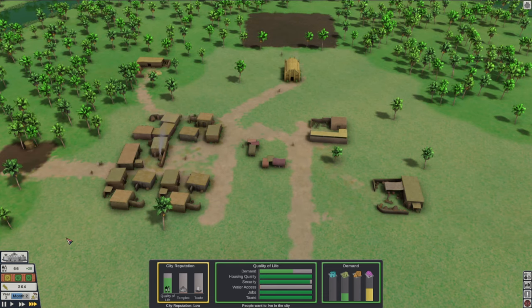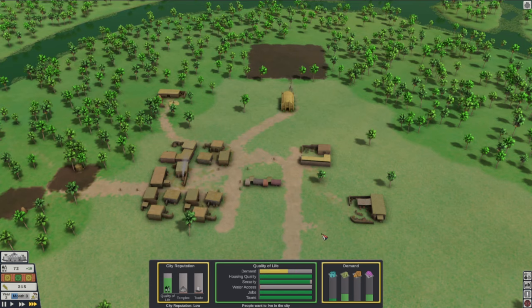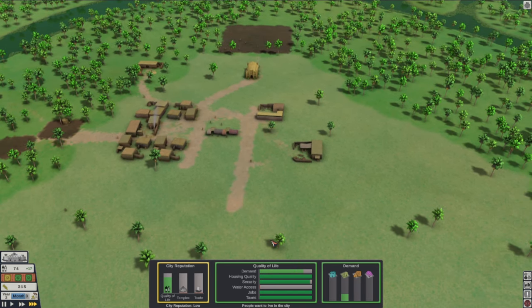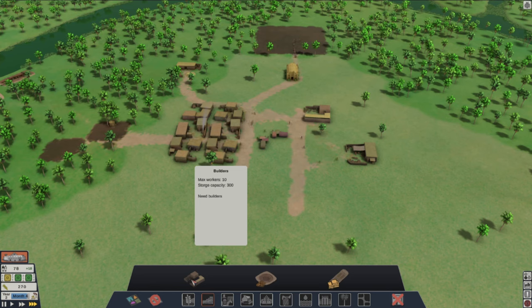Quality of life is looking pretty good. The demand for things is going down. People want to live in the city — look at that. 76 people already. That's great, dude.